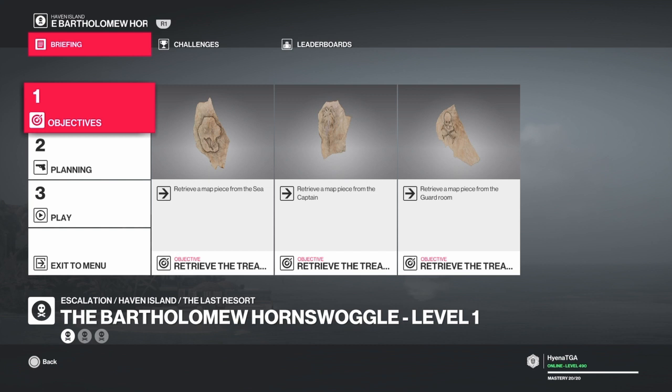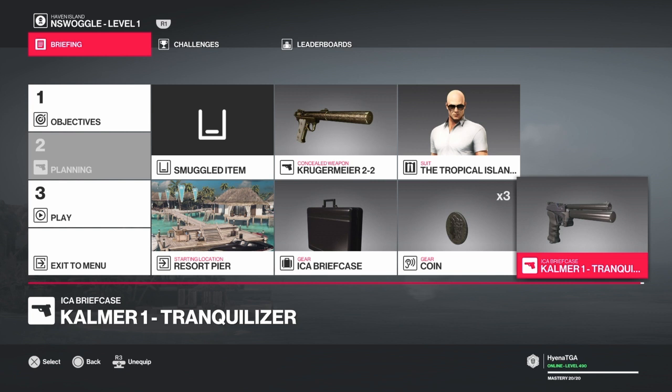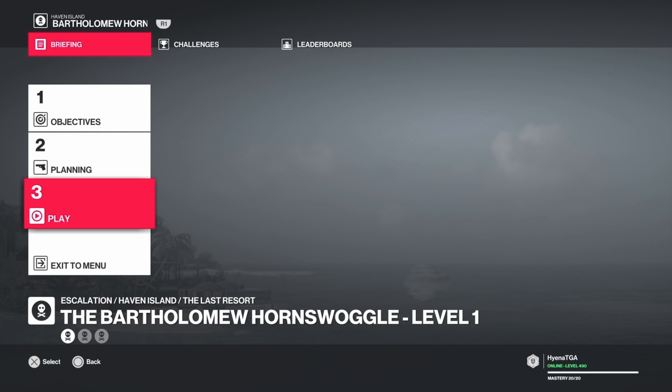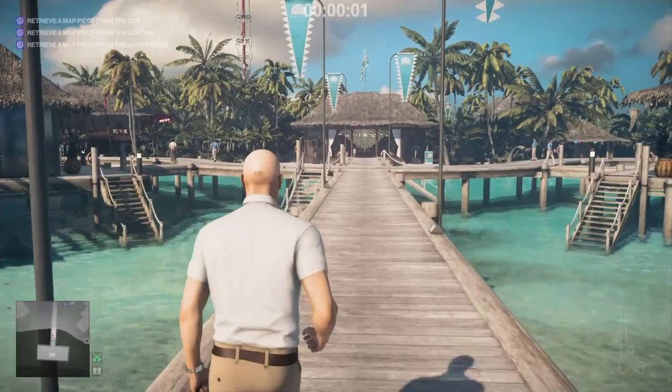Hey guys, Neighborhood Canadian here in the TGA, and today we're gonna be doing the Bartholomew Hortenswaggle level one. We just have to retrieve the three pieces of the map. For planning, we're gonna bring our gun, take a briefcase, throw in the karma one, and start off at the resort pier.